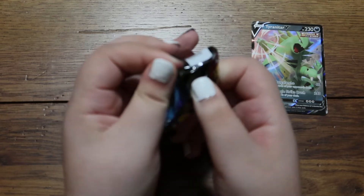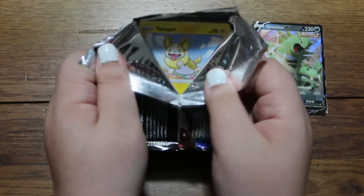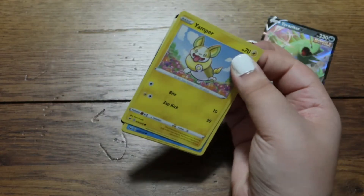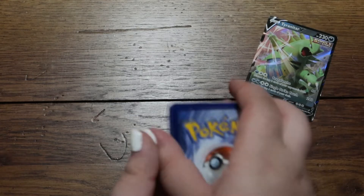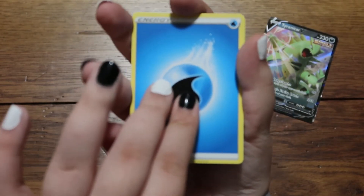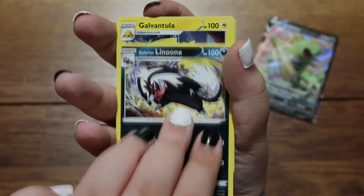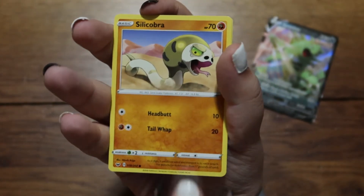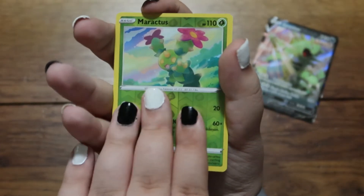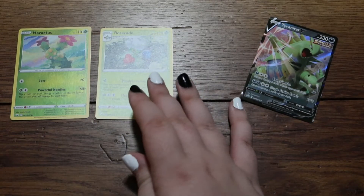I believe this tin was $25 — I'll put that as the price to aim for. Code card looking nice. Alright, opening the first pack: we got a Water Energy, Energy Switch, Galarian... Galvantula, Yamper, Goldeen, Silicobra reverse holo, Maractus, and a Roserade. Looking nice! Fair warning — pronunciation of the cards will be terrible, just accept it.